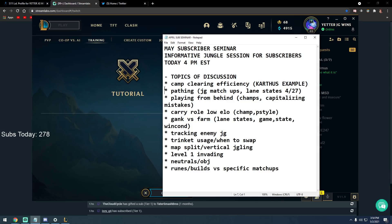Any questions in chat on camp clearing efficiency? S-key — you press S and your champion stops moving. So if you left-click toward Blue Buff and then press S while walking, your champion stands still. This is good for clearing your camps and having them walk towards you. Not many people do that — I don't see any challenger jungler do it at all.